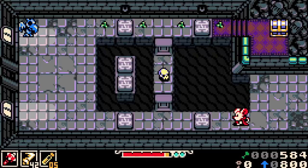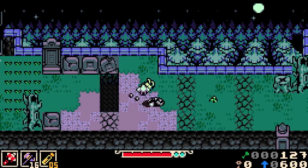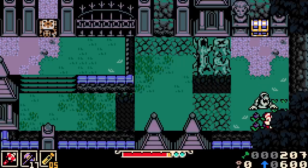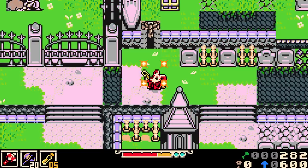Inspired by the Game Boy Color era, and more specifically the Legend of Zelda franchise, Mina the Hollower wants to bring the best in old and new game design while introducing its own mechanics into the mix. After playing a full level of the game, I was met with fair but challenging obstacles to overcome alongside fresh but also familiar gameplay. The result was something that felt completely its own.